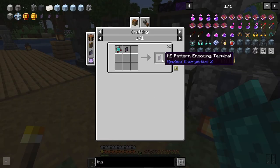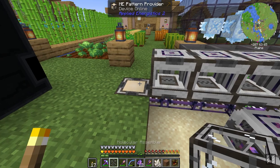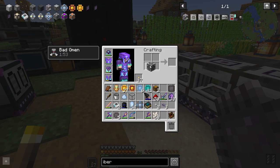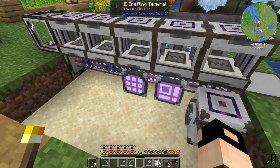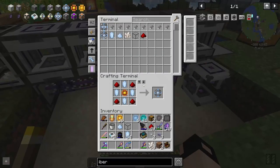We are crafting the ME pattern encoding terminal. We combine the two — very nice. It's crafting. This is amazing guys, it's done — perfection.